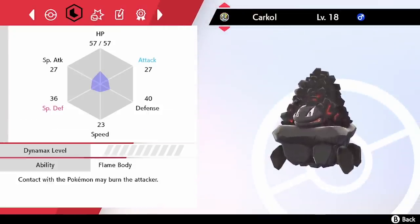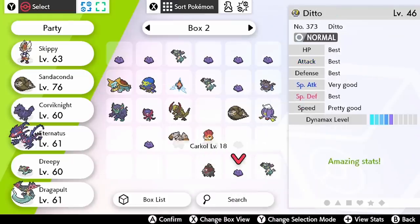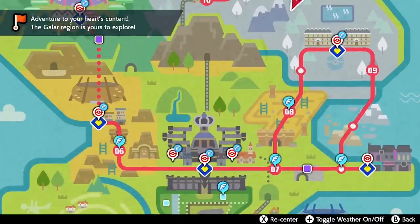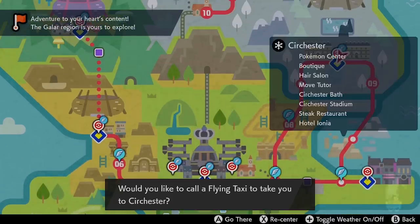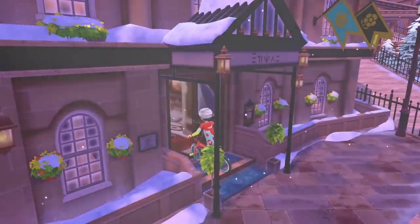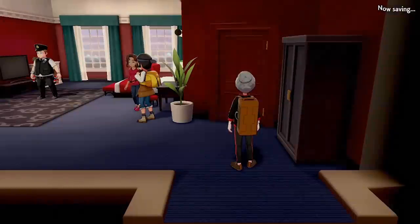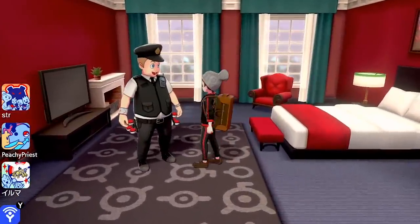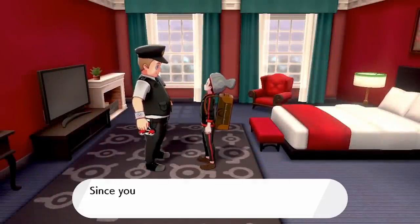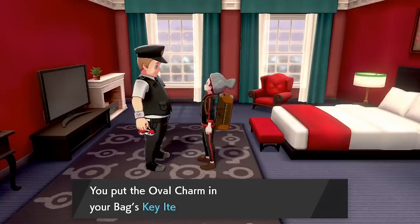So we've got our Flame Body Pokemon, and we've got the two Pokemon we're ready to breed — the Ditto and the Drakloak. Now we need one more item to optimize our egg-hatching capabilities. Head to Circhester, which is on the map here. Go around the corner from the Pokemon Center, head to the hotel on the left, go up to the first floor and enter the first room. Talk to the policeman, who is Morimoto in disguise. He will ask you for a Pokemon battle — you'll have to beat him, but once you do he will give you the Oval Stone.